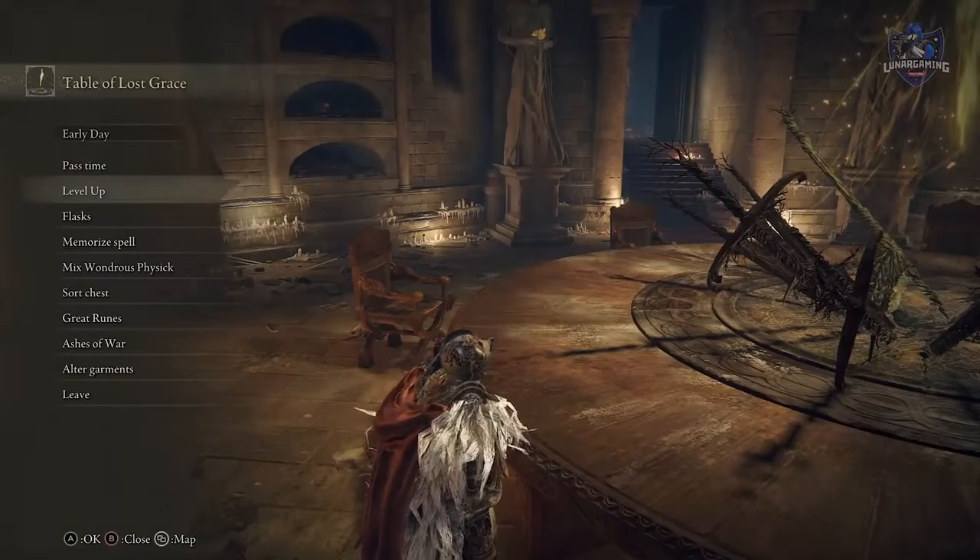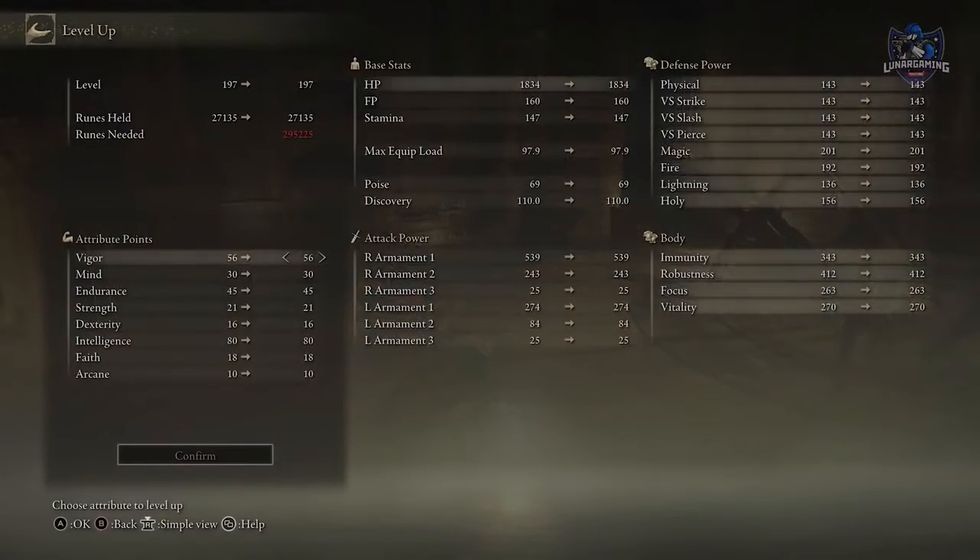When leveling up your character to begin with, you should put stats mainly into three things: Vigor, Endurance, and one attacking stat — for me that's Intelligence as I'm a mage. The only other time you should put things into stats is if you need more FP, you can increase Mind, or if a certain weapon or spell requires a certain stat. Otherwise, stick to those three.